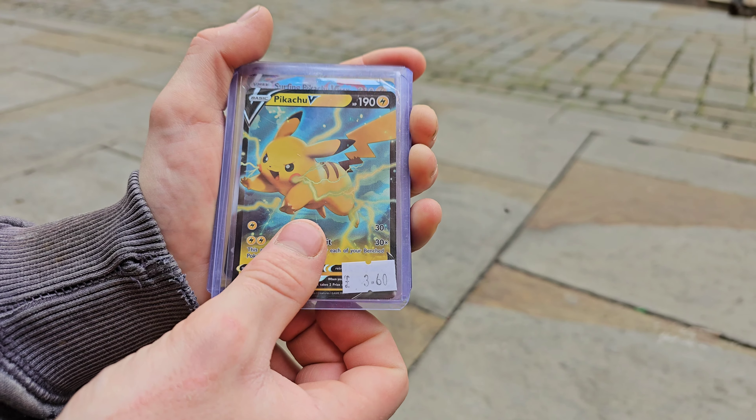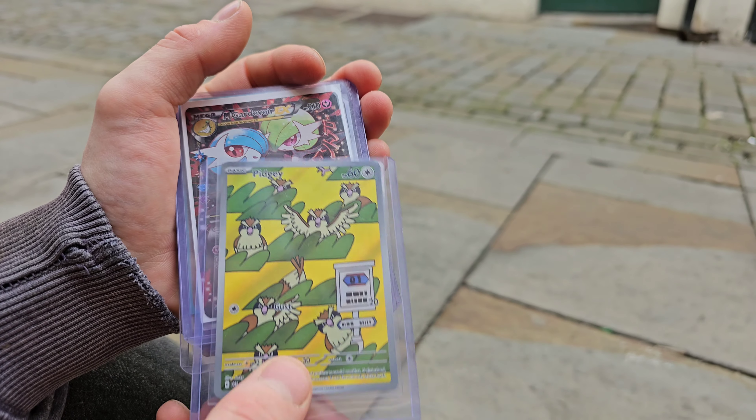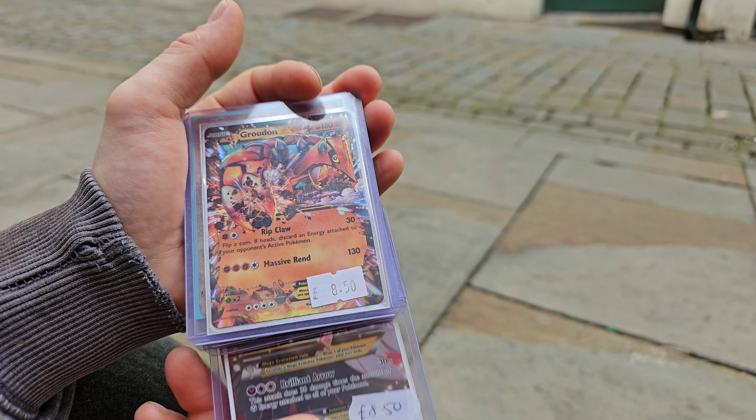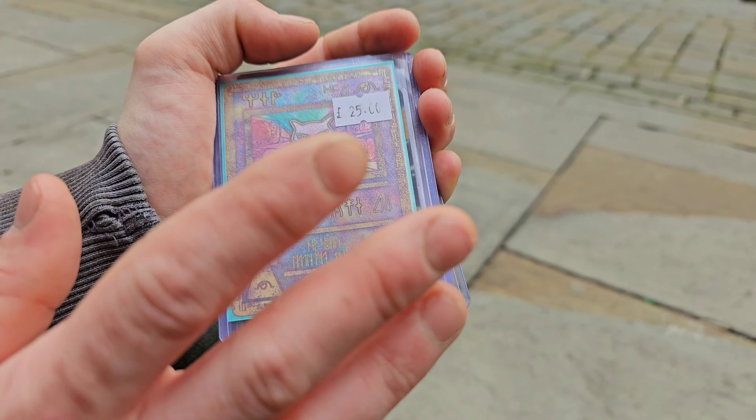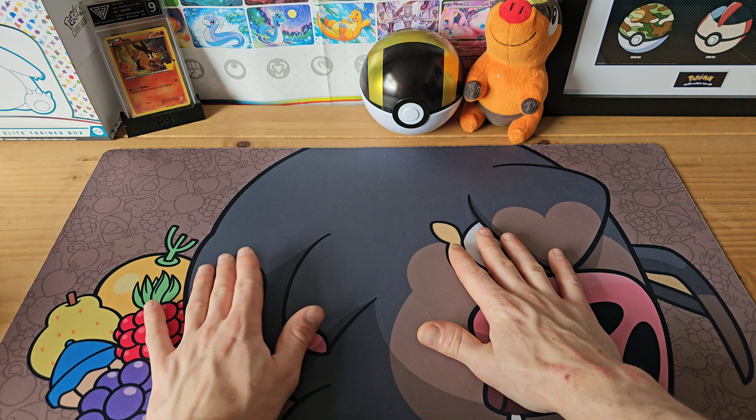We got a good selection — just some that caught my eye. We pulled a Pidgey, a Mega Gardevoir ex, a Groudon that I thought looked pretty cool, and obviously the Ancient Mew, which we've been wanting for ages. Now let's open the boxes we got. We're back from Leeds and there weren't as many card shops as I thought there were going to be — not ones that sold singles anyway. The only card shop that sold singles was Geek Retreat.